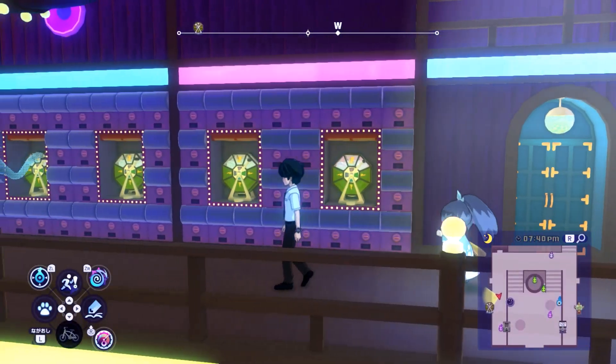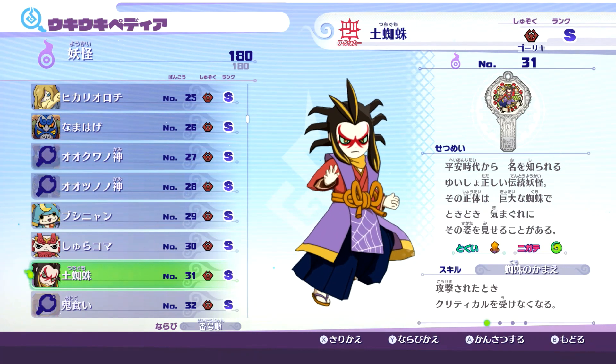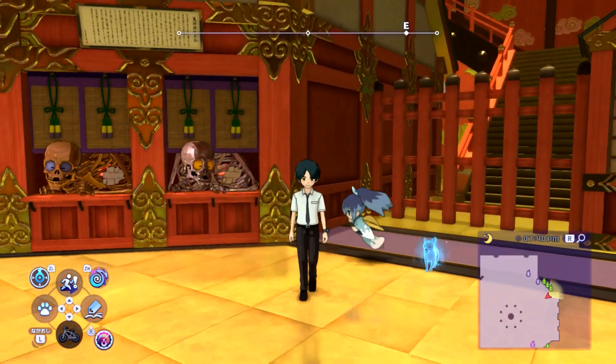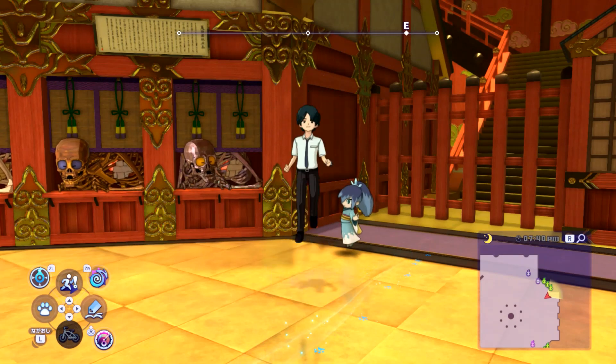Let's start off with the past Crank-A-Kai exclusives. These are Arachnus and Gilgaros. These Yo-Kai can be found in the Glitzy Bones skeleton area, however they can't drop coin there.